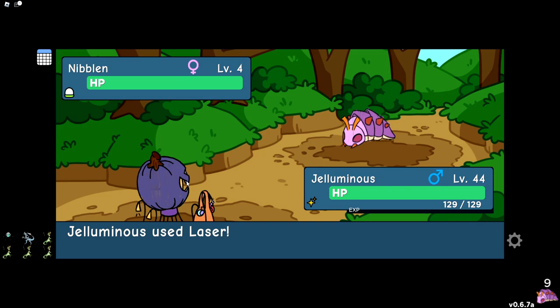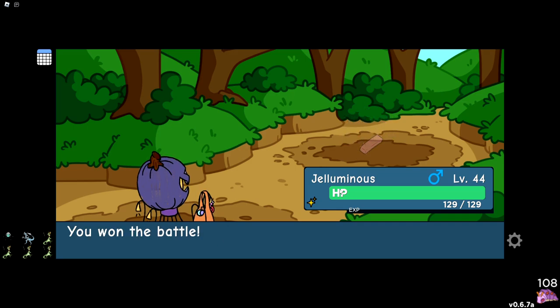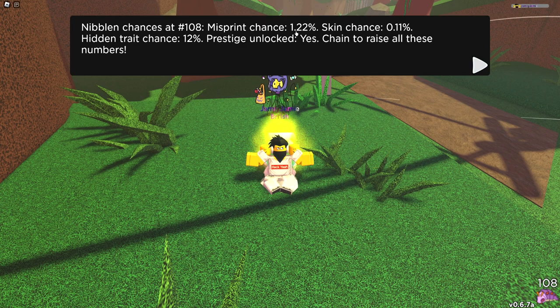Anyway, enough talking — let's just get chaining. And now we're over one hundred. So if you actually don't know, you can see what odds you have with the specific chain that you're on. Right now I have a 1.22% chance to get a misprint, a 0.11% chance to get a skin, and a 12% chance to get a hidden trait. So yeah, not the best, but I'll be back whenever we get a thousand.